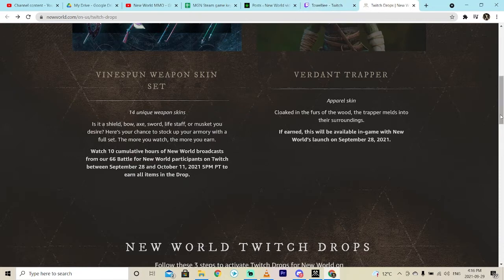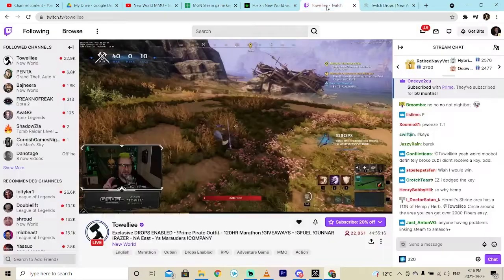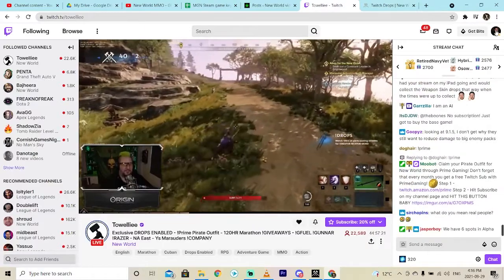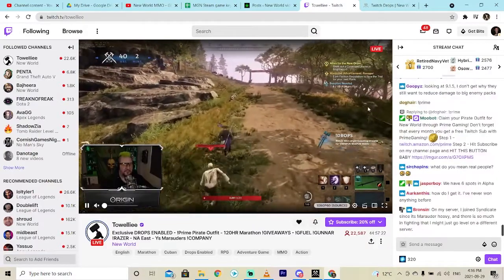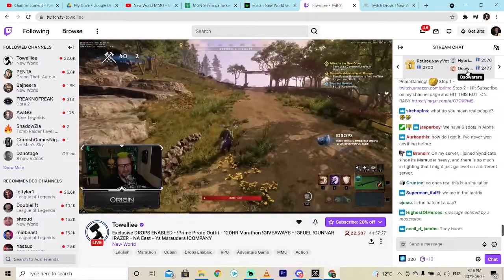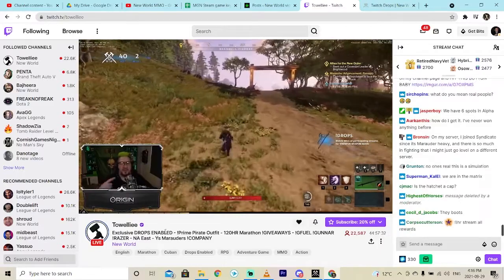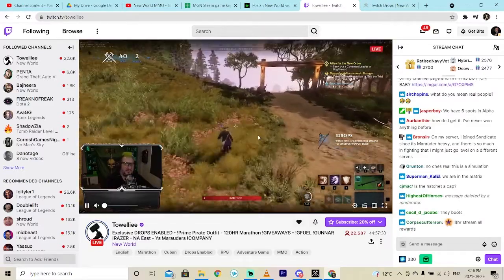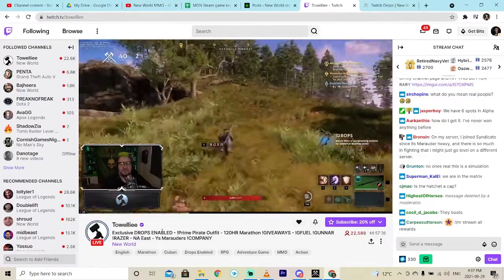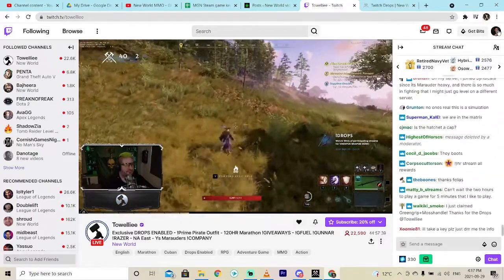Let me show you how it works. First, you've got to sign in with Twitch — just click sign in. Then you find a drops-enabled streamer. I'm watching a guy named Tally, an old friend from World of Warcraft. His chat must be drops-enabled — that's not optional. You have to make sure you're watching one of the 66 approved drops-enabled streamers.